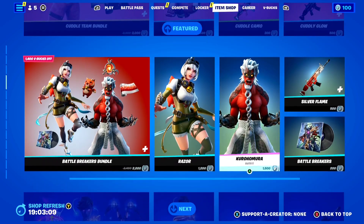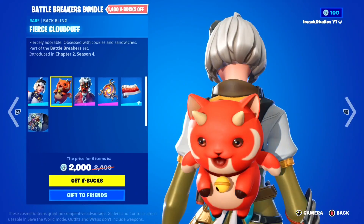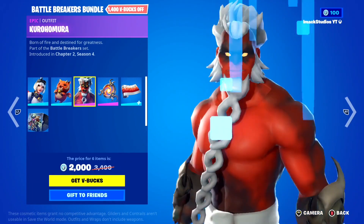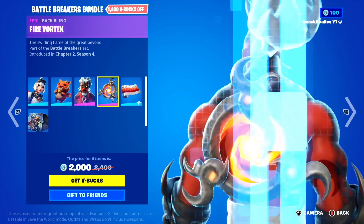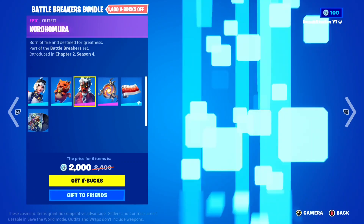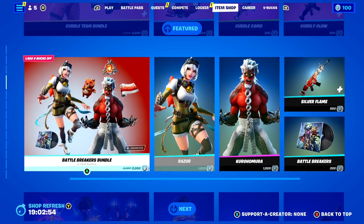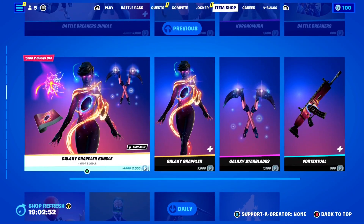We've also got the Battle Breakers Bundle back today. In this one you've got the Razor Skin with the Fierce Cloud Puff Back Bling, the Kurama Haro Skin with the Fire Vortex Back Bling, the Silver Flame Animated Wrap, and the Battle Breakers music. If you guys want it gifted, let me know down below.